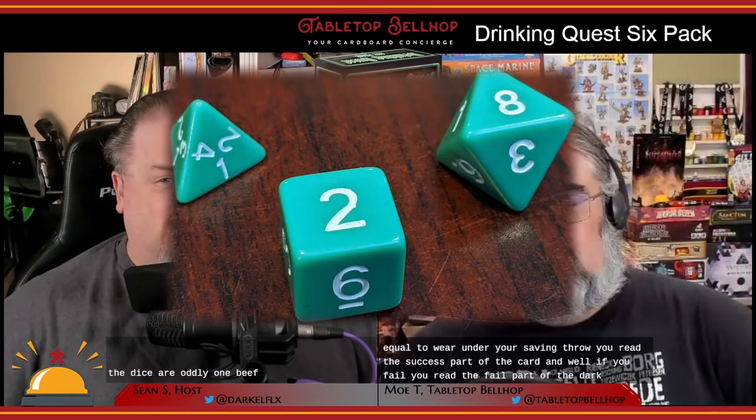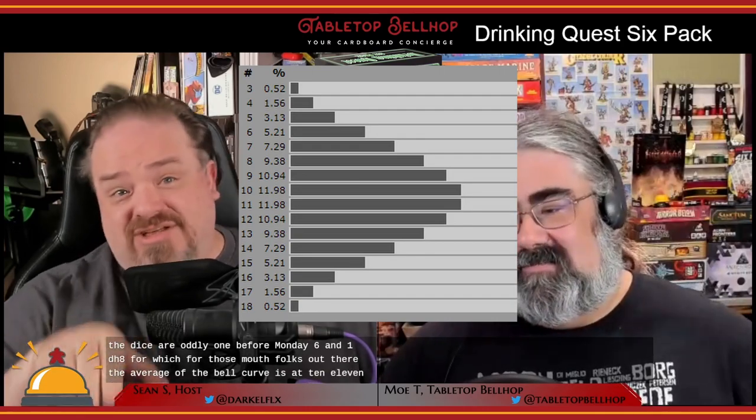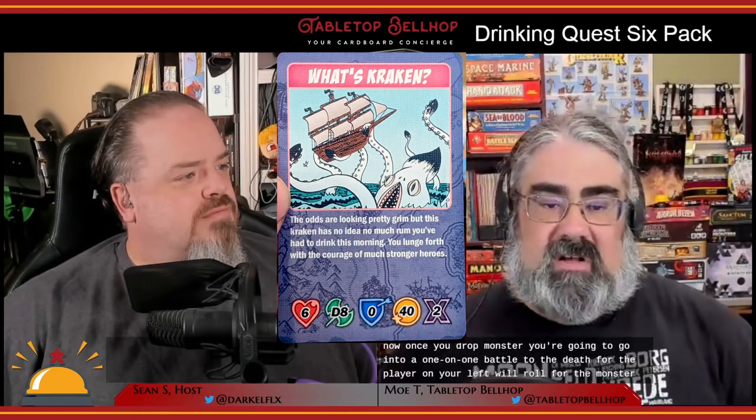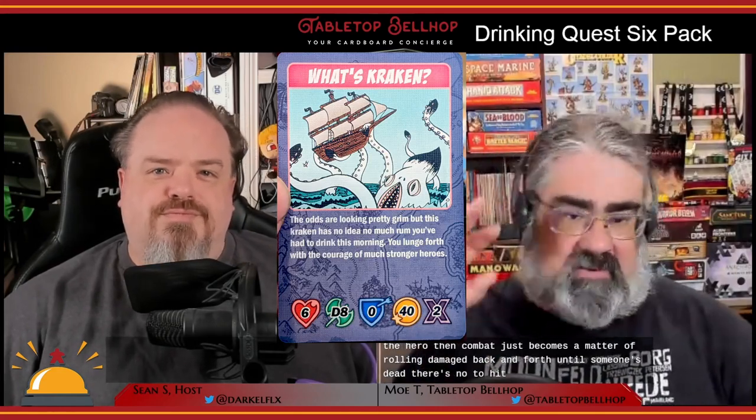The dice are a 1d4, 1d6, and 1d8 — the average of that bell curve peaks around 10 or 11. Stats are generally above and below that peak, so you're seeing 14s and 8s rather than everything clustering around 10 or 11. When you draw a monster, you go into one-on-one combat where the player on your left rolls for the monster. A d6 is rolled for initiative with ties going to the hero, then combat is just rolling damage back and forth until someone's dead — no armor class to worry about. If a monster wins, your hero dies, but chug the rest of your drink and you come back with full health. To stop people getting too wasted, after you've chugged once, for the rest of that quest you only take three sips to resurrect.